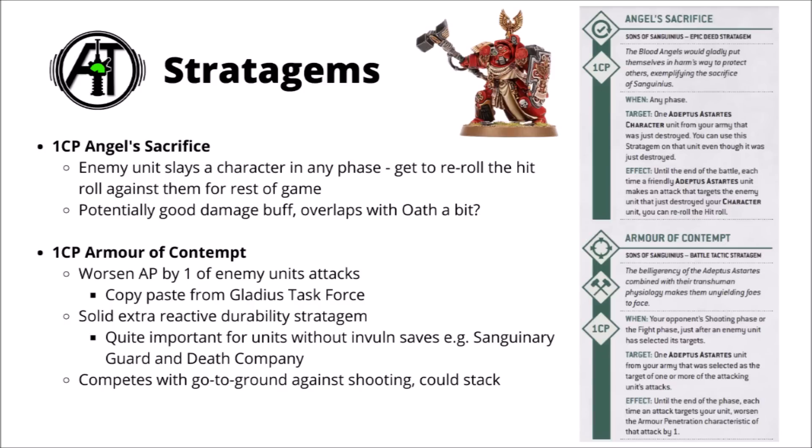Stratagems next, and the Blood Angels have 6 of them. First up, the return of Angel's Sacrifice. Previously this one let you sacrifice a character to tank damage for the rest of the squad. Now it's been reinterpreted: when a character actually dies, the rest of your army gets a permanent damage boost against the thing that killed them. If you spend this command point when a character is killed, the entire rest of your Blood Angels army can re-roll hit rolls against the unit that killed them. It does seem potentially good, though it has a bit of an overlap with Oath of Moment — if you're still going to put Oath on that target, it'll be a bit redundant. A little situational, but might be useful on occasion.